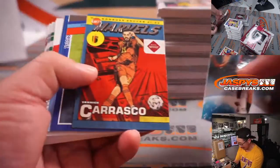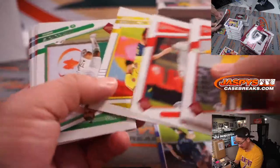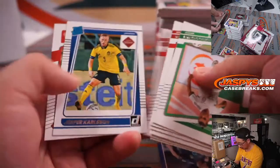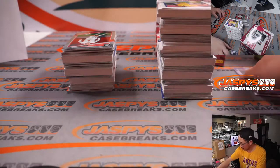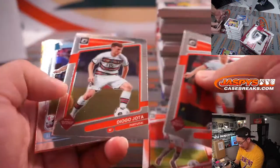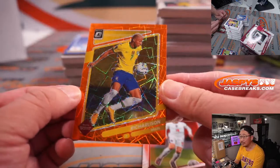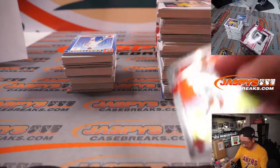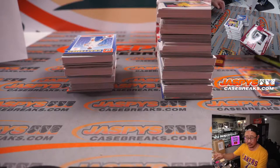Should be an autograph and a relic in here too, that's kind of what we're looking out for. Nice Lionel Messi insert. I'm not familiar with Giovanni Reina. Oh look at this, we've got Richarlison, five out of 49. I think he plays for Everton. Phil Foden goes to Logan, Richarlison goes to Brazil, Rick Thomas with that.